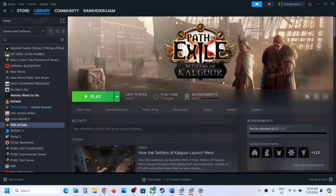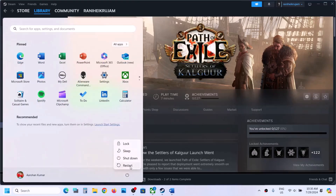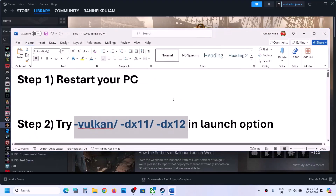Hello guys, welcome to my channel. Today in this video I'm going to show you how to fix when you're unable to launch a game on your Windows computer. The first step is to simply restart your computer, and after the system restart, launch the game.